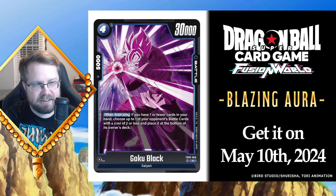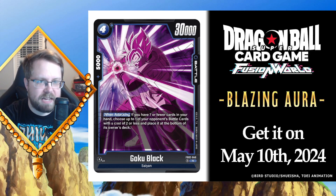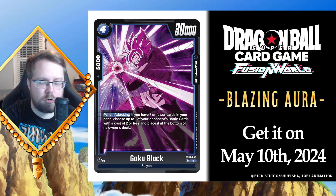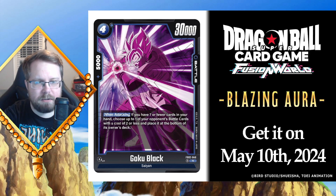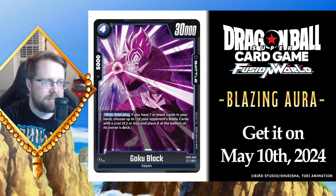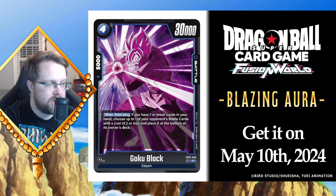Blue is more of a control-type deck, so being able to manage your opponent's board like this is great. This really builds up the Goku Black deck — you could utilize this card around turn three, maybe turn two at the earliest. Being able to play this turn two or three is actually pretty good — it's 30,000 power which is really strong, and being able to control the board in the early game while having a strong beater from the start is valuable.